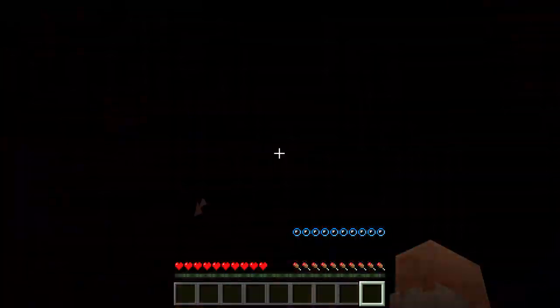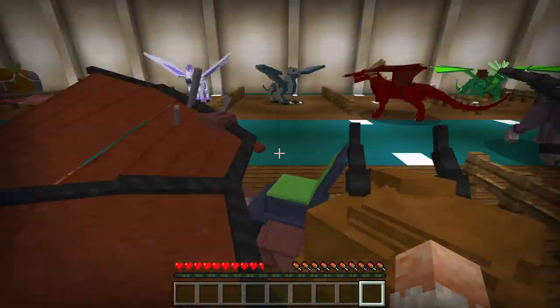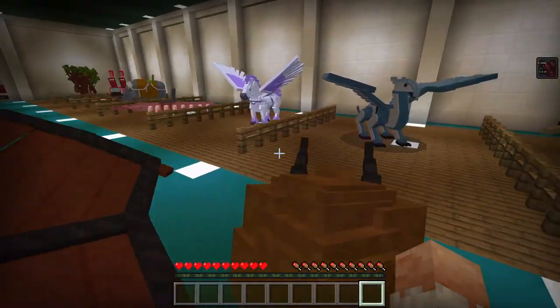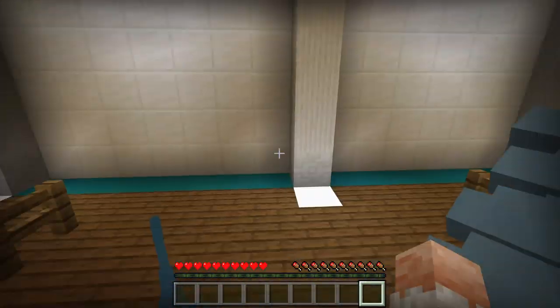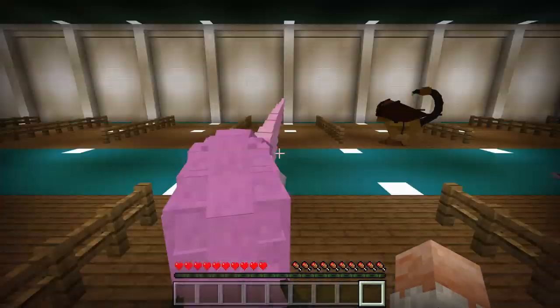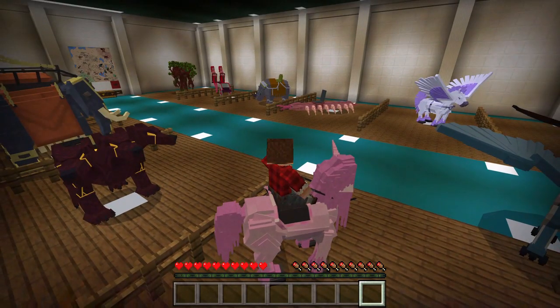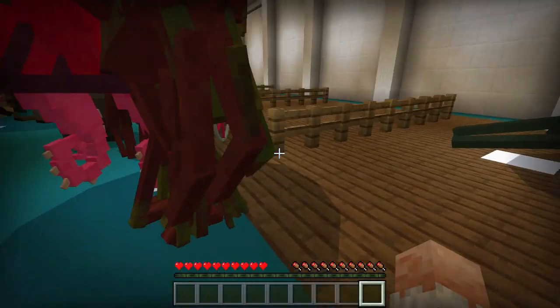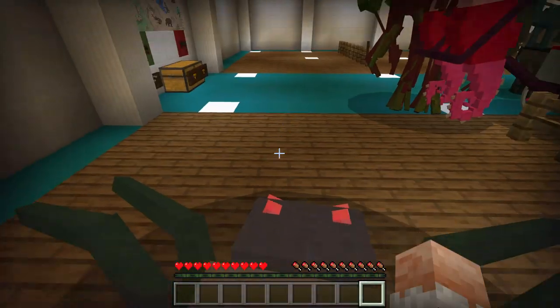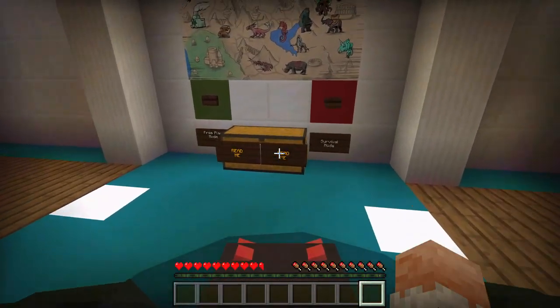We will encounter that as well. There is a manticore, which is from Greek mythology. There is a phoenix right here. There is a unicorn, which is really cool. And one of my favorites, the jumping spider. You'll see why it's really fun in the caves — lots of caves.